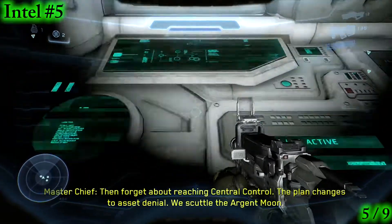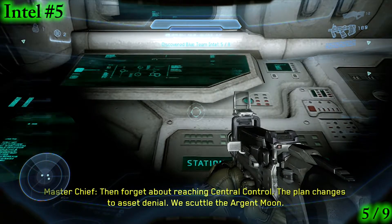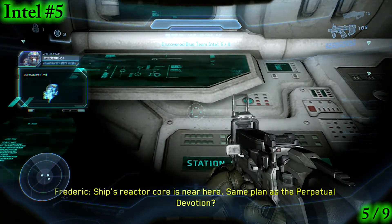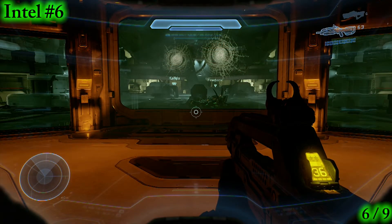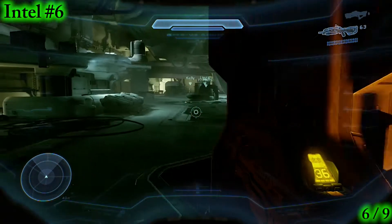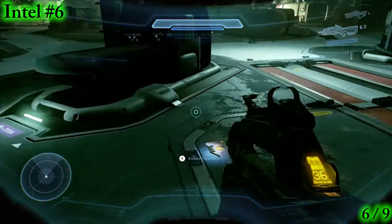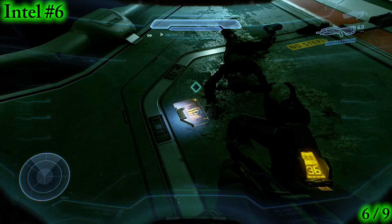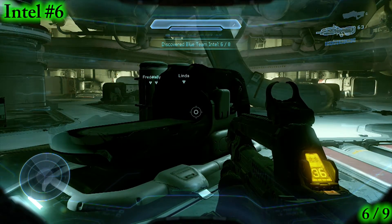Then forget about reaching central control. The plan changes to asset denial — we scuttle the Arjun Moon. Ship was vaporized quickly. Compound asteroid 472A.